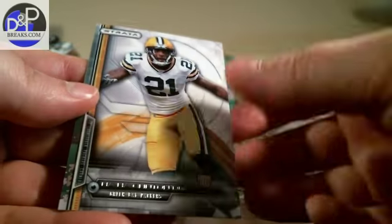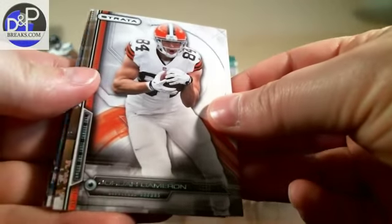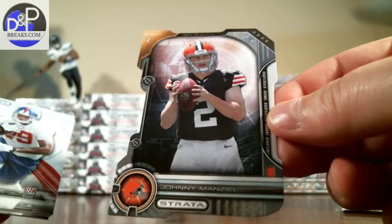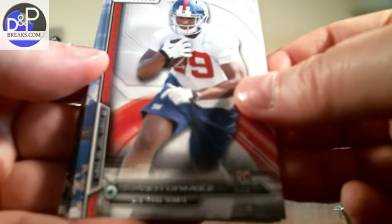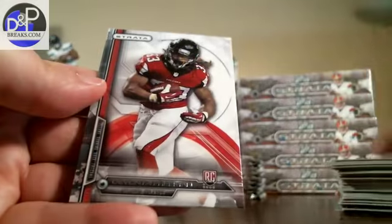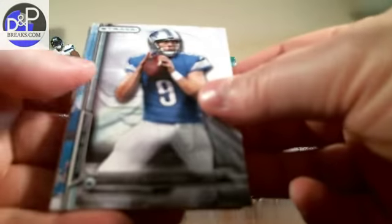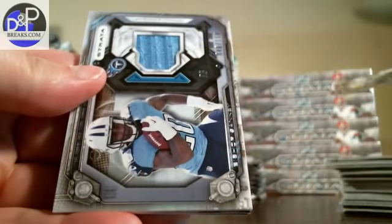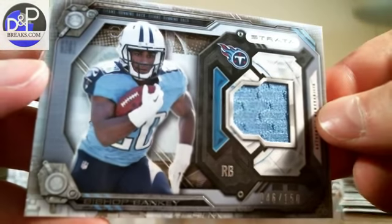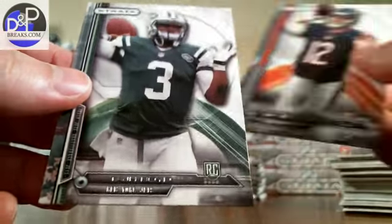There's Crabtree, Eli Manning — cool-looking card with a yellow background — Marshawn Lynch, Andre Williams, Clinton Dix, Jordan Cameron, Jake Locker. There's another die cut, this one of Johnny Manziel from the Browns. There's a rookie of Xavier Grimble, Cyrus something or other, and Devonta Freeman. We got a Matt Stafford base, a Roethlisberger base, and a jersey numbered out of 150: Bishop Sankey, Tennessee Titans.